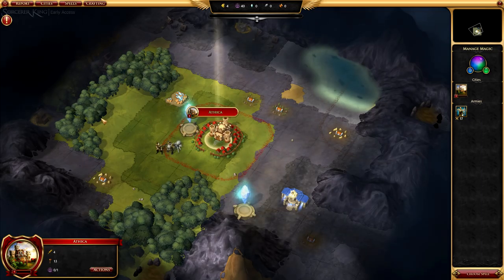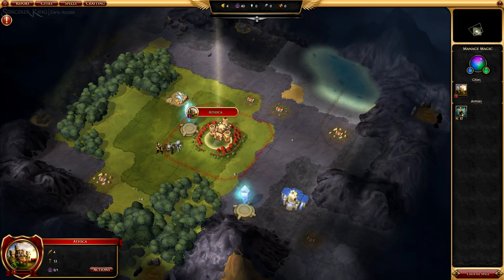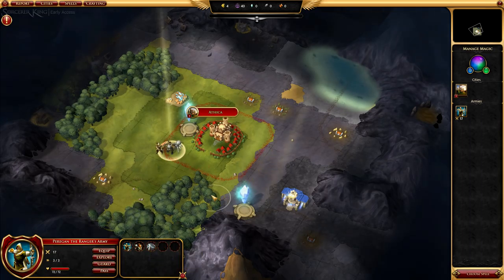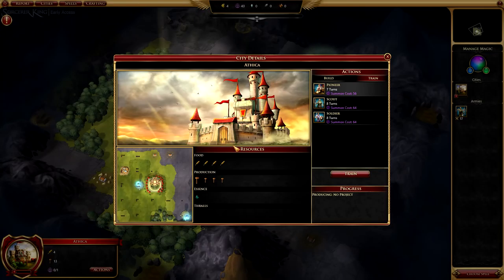Let's cover the general interface and basic outlines of things that will look familiar if you like the 4X genre. You start off with a city already built — in this case, Ethica. You can see the city borders here in red. When we select our army, you can see the units of that army. You can split it up if you want — so if I wanted to pick Bill the Spider and move him off on his own, I could. If we double-click our city, you'll see a very familiar screen. We have food, production, essence, and thralls.